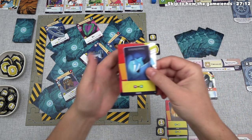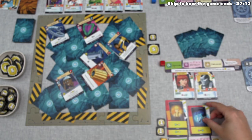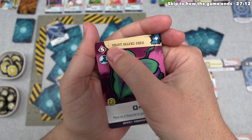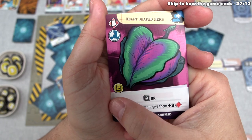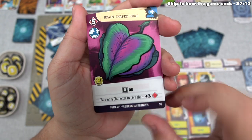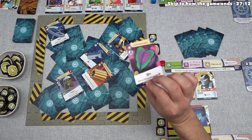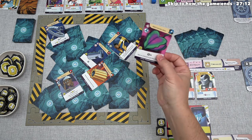Yellow continues their turn and plays Engineering for the extract action, picking up the Heart-Shaped Herb. As you can see, that is strong — it's worth five power and has an activation cost: spend two influence to either do a vault action, or place this onto a character to give them plus three more power. That removes this card from your deck, and it will be permanently attached to that character. If you remove the character, you also remove the attached card.